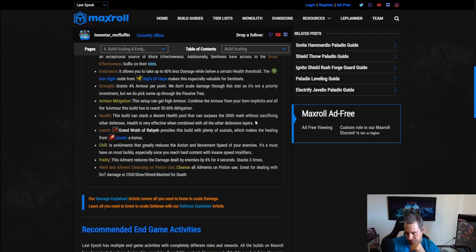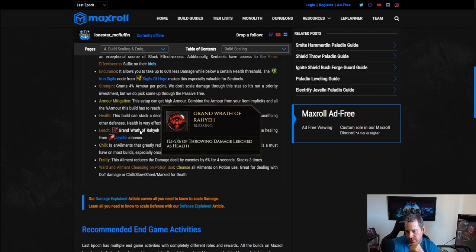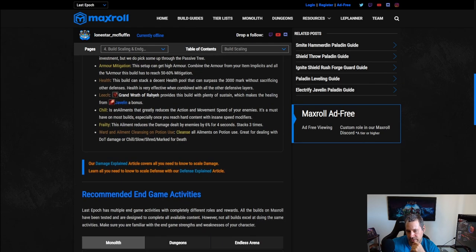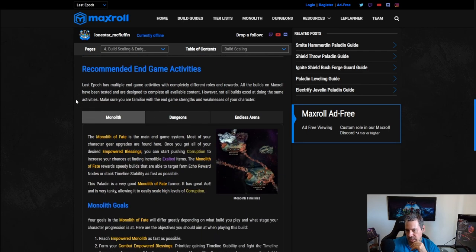Armor mitigation will be very easy to stack a lot of because of the Shield Throw node — we can get up to quite a bit. Stack health on gear for sure. For ailments, we use Grand Ray (the spell one, not the throwing one), and also Javelin for healing. Chill on your weapon and frailty on your relic are both huge for damage reduction from enemies doing less damage. Try to get Cleanse as well, especially to help with DoTs.